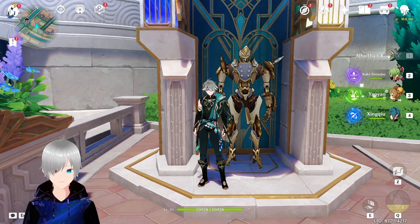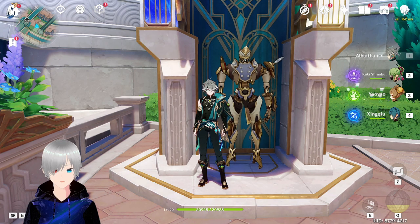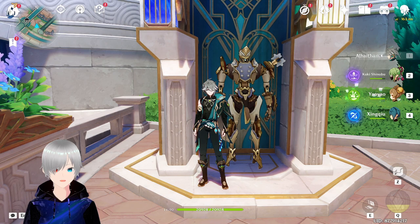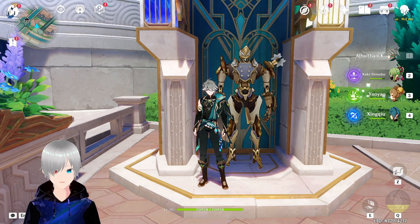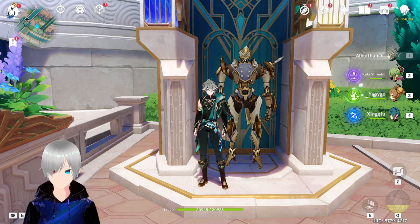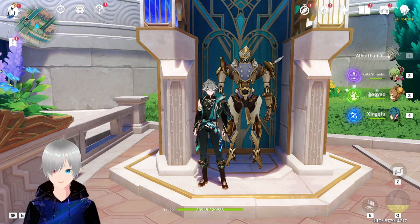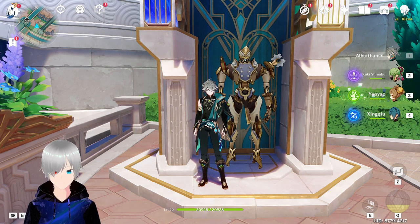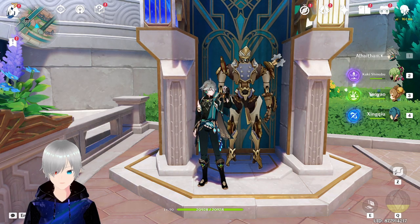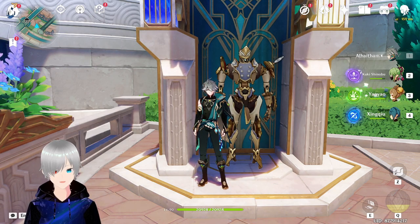If you have a weapon like the Widsith, or his signature weapon — which is always the best — Navia Lotus' weapon will probably work on him as well. The Navia Lotus weapon banner is not bad because it gives 88% of crit damage boost plus some base attack, which is actually great. It also increases your charged attack damage. So Navia Lotus' weapon is great for Ryoteslay, and Ryoteslay's own signature weapon is of course going to be good for him.